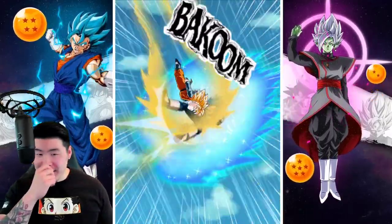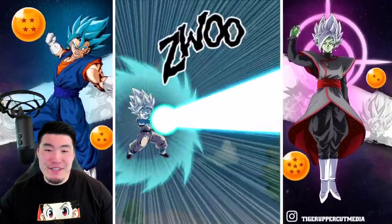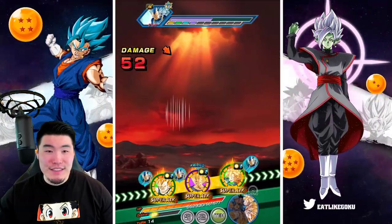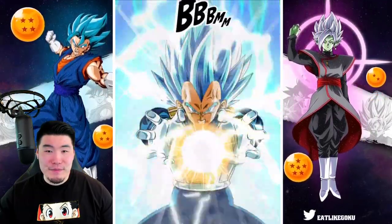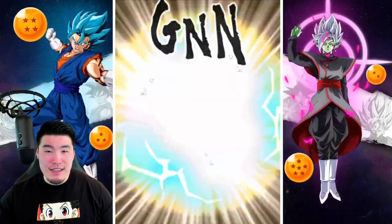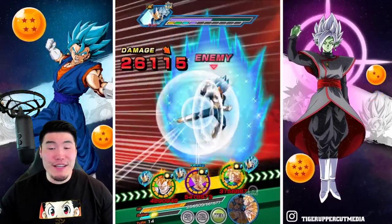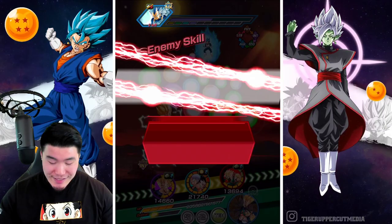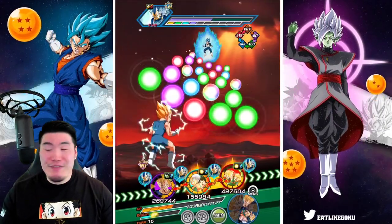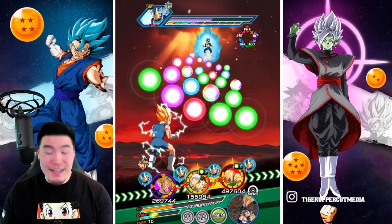Let's see how much damage we take from a SSB Vegeta super attack here. And it is not bad — 180k. He lowers our defense, I'm pretty sure. Because those normals after were crazy. If there were more normals, I would have been really worried.